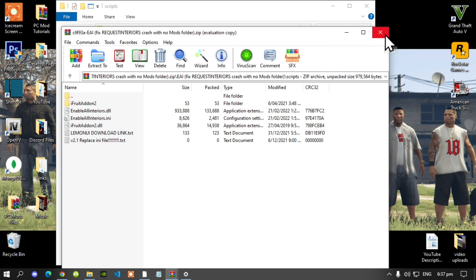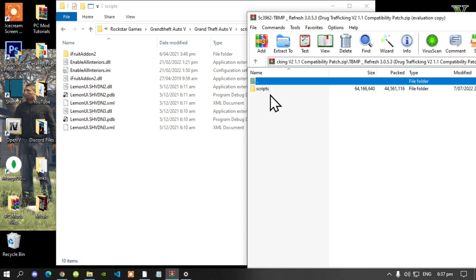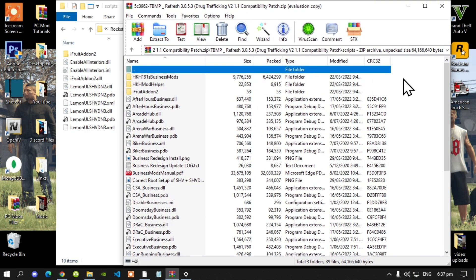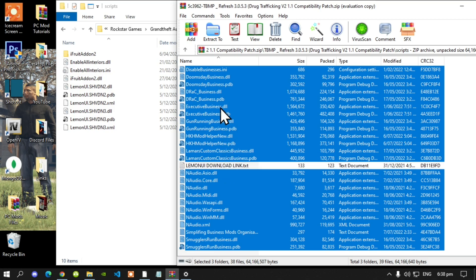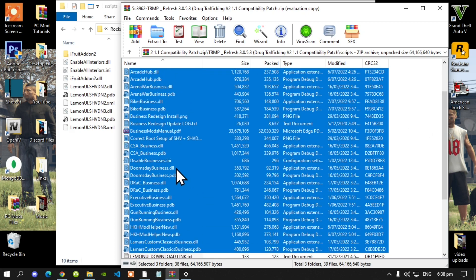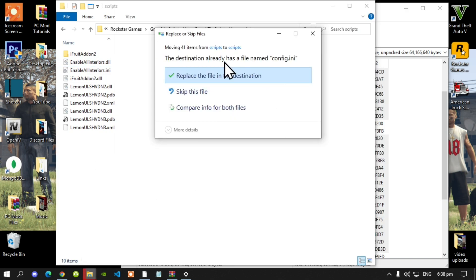Exit out of your EAI extract folder. Now lastly, open up your Mega Pack extract folder, go into that folder, then into your Scripts folder. Select all the files and folders — every one of them. You can hold Ctrl on your keyboard and uncheck the update log text file and the PDF manual. Then drag all of it inside your Scripts folder and select Replace. Done.